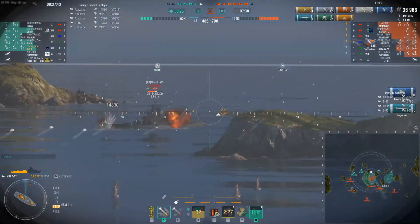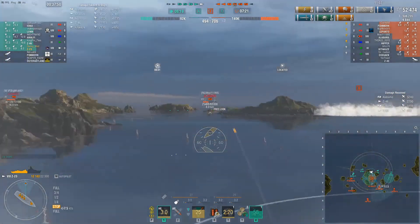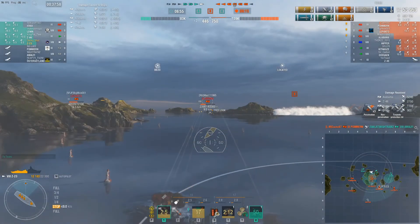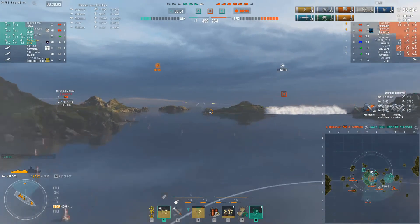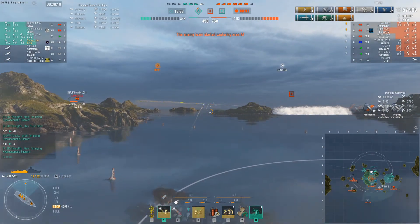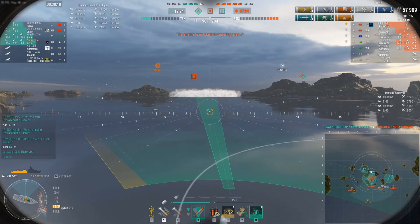It looks like I'm going to connect with a couple of torpedoes on the Alabama as the Kitakaze finally uses the smoke to escape and ducks out of the A cap. I'm going to try and set a fire on the Alabama - he obviously just DCP'd a flood - so a perma fire here will definitely help in the long run. However the Kitakaze just went across the bottom of the cap so I also need to be concerned about torpedoes, but I still have my hydro up and that's going to save me.